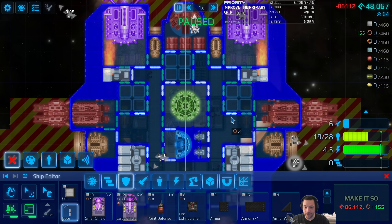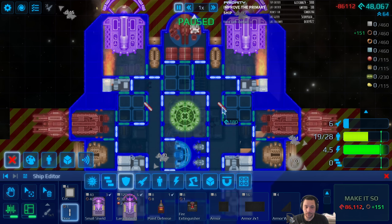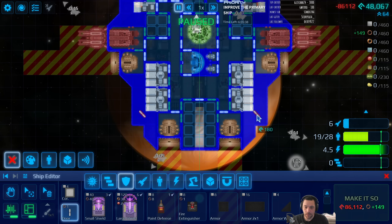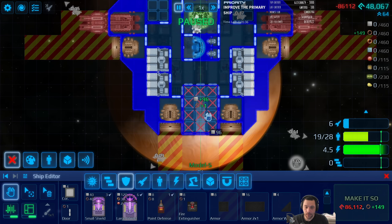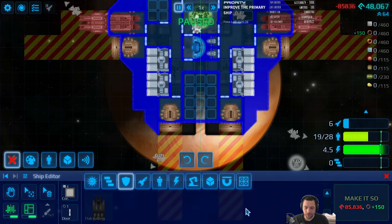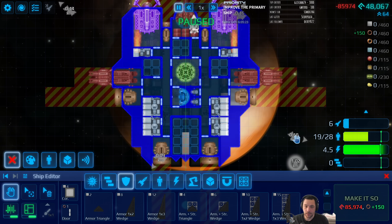One of the weaknesses of this design will be shielded enemies - going to be a little bit harder to contend with. But we'll see. I'll name it Flareon - that is what you requested. Just for design's sake, we'll put little armor triangles in the back here. I like it a lot. Alright, so let's earn the money for it.